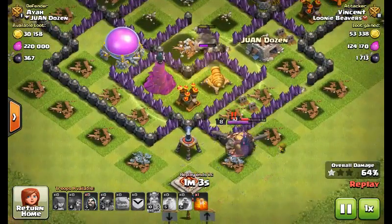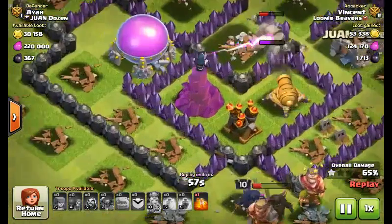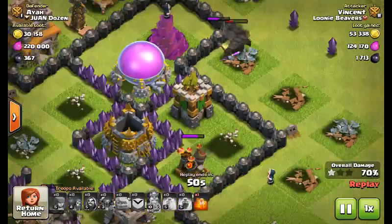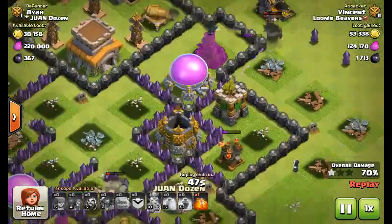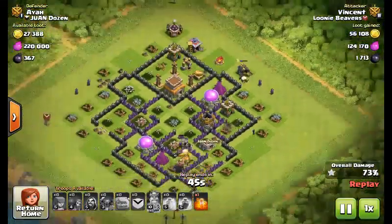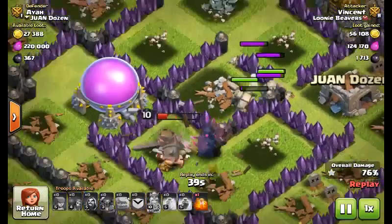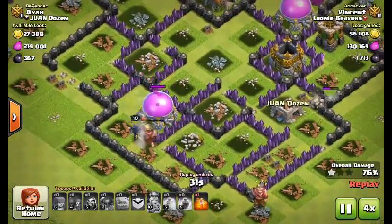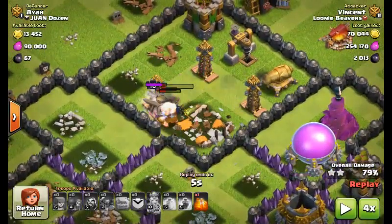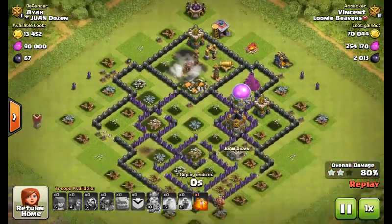I really like the sound of the PEKKA when you place it. I placed my wizard here to take out the archer tower, but it went for the air defense instead. The minute my PEKKA died, my wizard died too. Then the golemites finished the clean-up. I actually did get the two-star — I forgot, but yeah, I got the two-star.